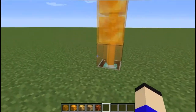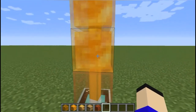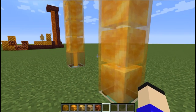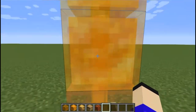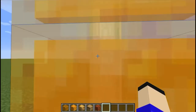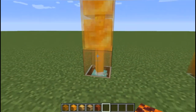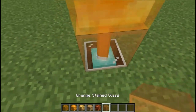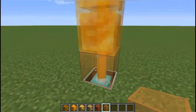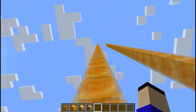Moving on to a very odd one involving beacons. You can see the beacon beam here. The honey block does not actually stop the beacon beam — it goes straight through it since the honey block is transparent. You can add orange stained glass or just keep it normally to create a kind of strip lighting effect. Of course this only works going upwards because beacon light only goes upwards.